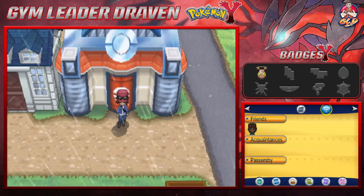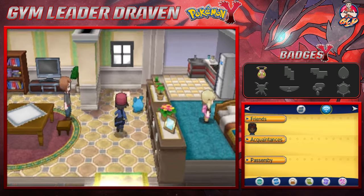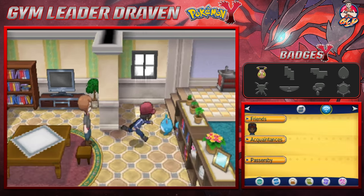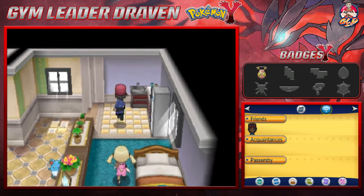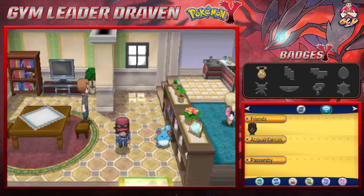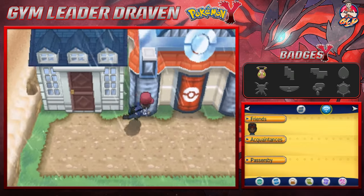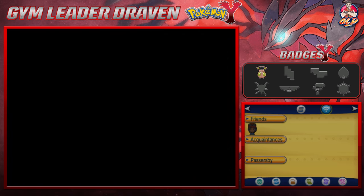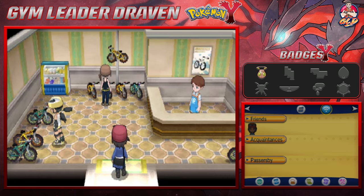We're going to take a quick tour of Shalour City. As you can see, it's a pretty interesting place. This lady is going to be like: 'Why hello there, would you like me to massage your Helioptile?' Not right now, because it's not a Pokemon that evolves through happiness or anything like that. This place is also home to the bicycle shop — if you go right here, this guy's like: 'Oh, welcome, welcome, come right this way!'